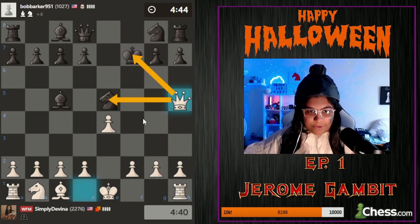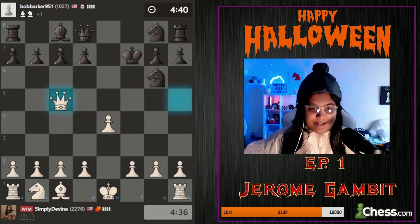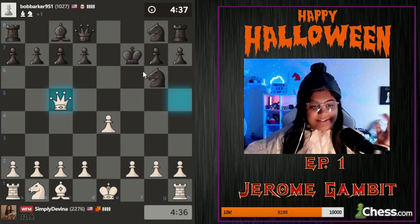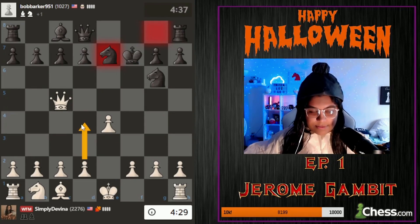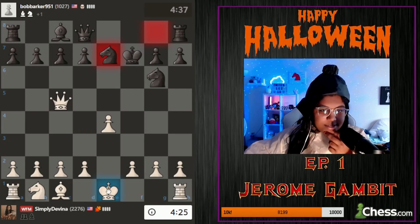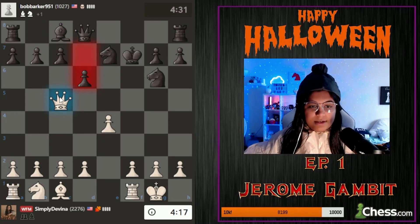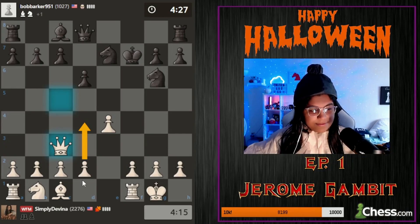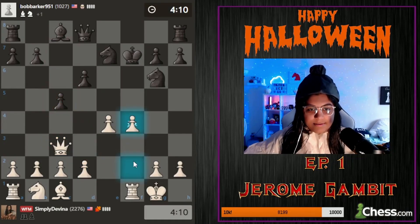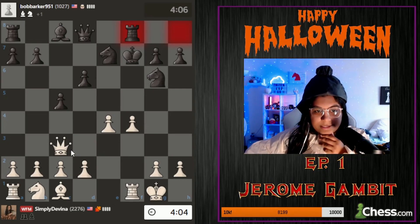I start by having a fork with the queen on the king and the knight. Knight g6 - now I get one piece back, so we're only down a piece. The king's kind of in the center, there's compensation for this, it's not looking too bad. I need to be a bit aggressive so I can either go d4 or castle. I should always care about king safety.